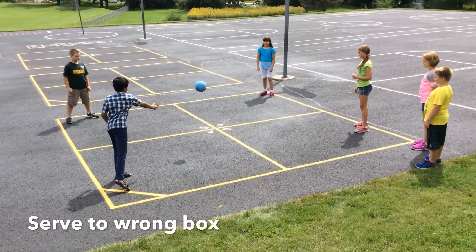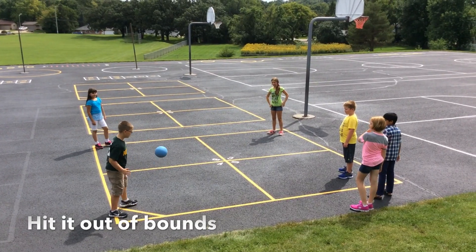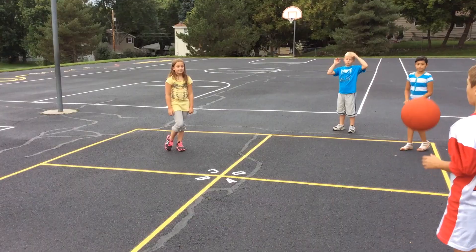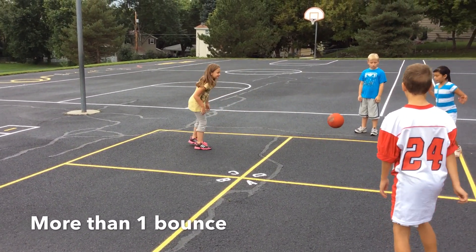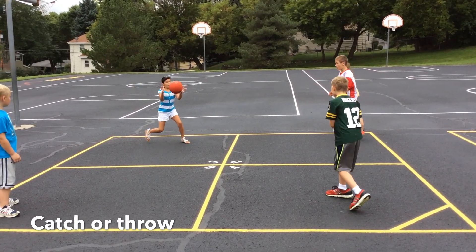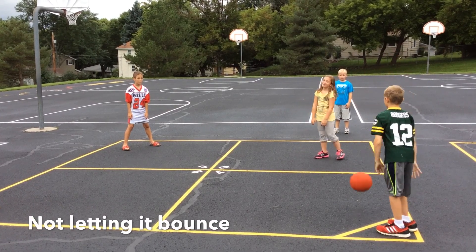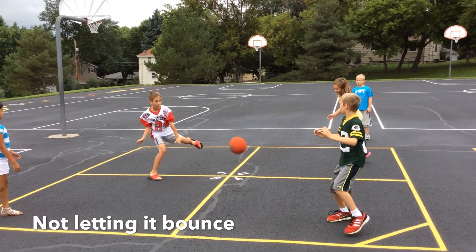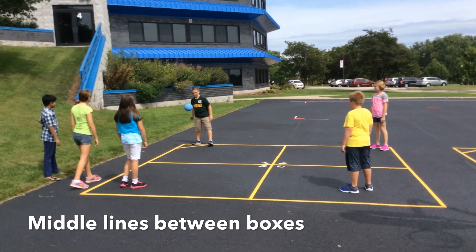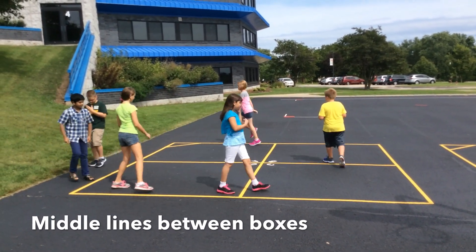Ways to get yourself out of the game would be to serve into the wrong box, if your hit goes out of bounds, if it bounces in your box more than once, if you catch or throw the ball, if you hit the ball before it has a chance to bounce in your square, or if your hit hits any of the middle lines. Any person that's out leaves and everybody else rotates up one box.